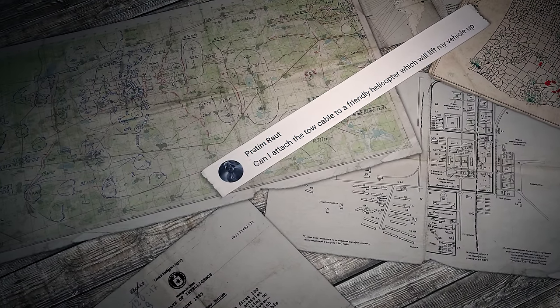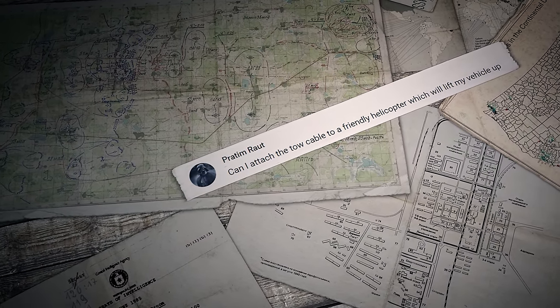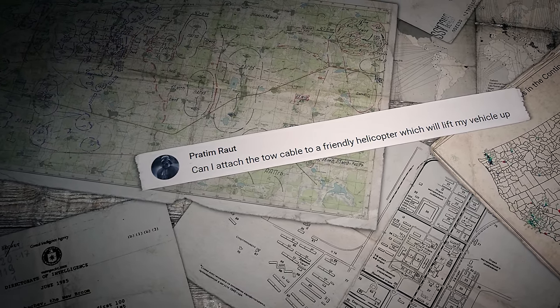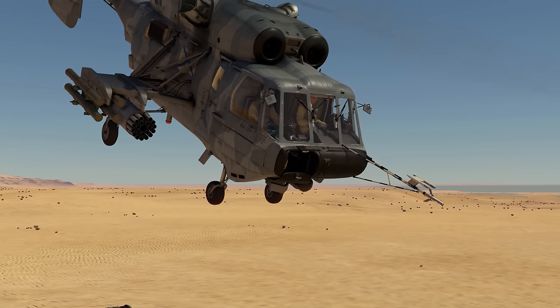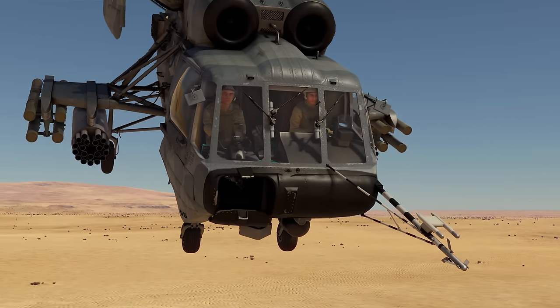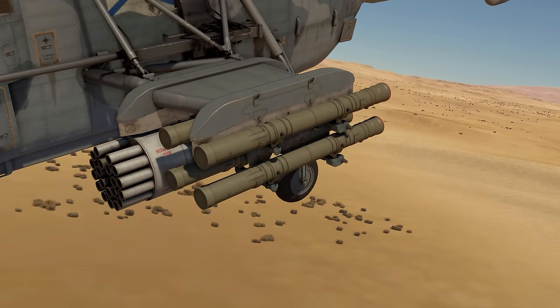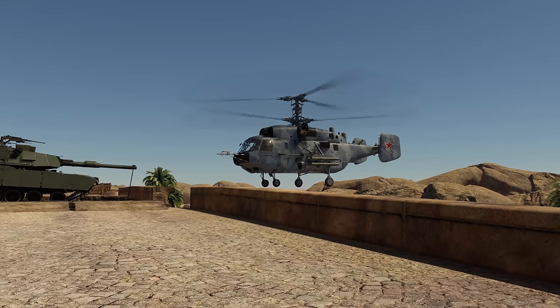The first question was sent by Pratim Raut: can I attach a tow cable to a friendly helicopter which will lift my vehicle up? At the moment, every helicopter in the game is a strike helicopter. They are maneuverable and quite fast, but their carrying capacity is mostly limited to lifting their own ammo in the air. There are very few among them who can lift even a light tank, not to mention a heavy one.